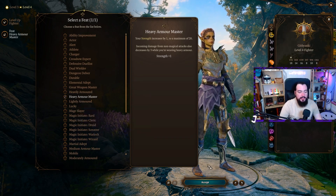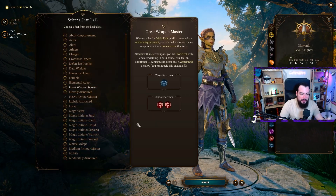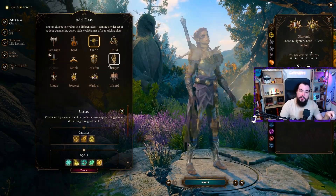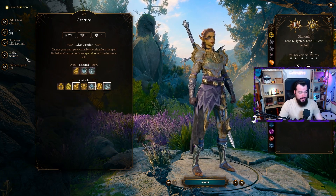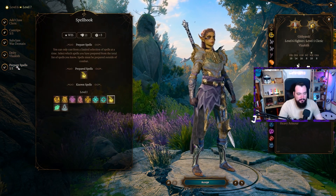Quick note: I did a video about a build where you take one level of War Cleric — probably at level 7 — which gives you an extra attack by burning a War Priest charge and then attacking with your bonus action, plus cool spells like Bless and Sanctuary. However, I can't recommend that currently because the War Priest feature is broken. You automatically use it on your first melee attack of your turn, burning the War Priest charge and automatically using up your bonus action, unless you use your bonus action for something else before making a melee attack. This is super annoying, and I'm really surprised patch 4 didn't fix it — maybe in patch 5.